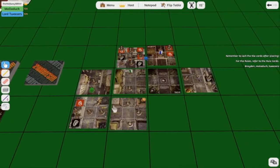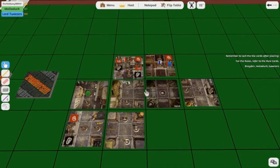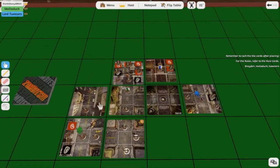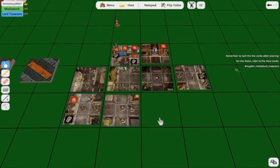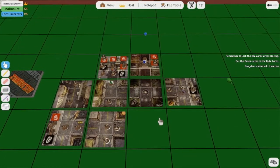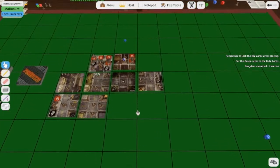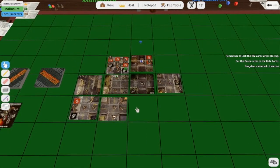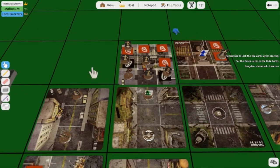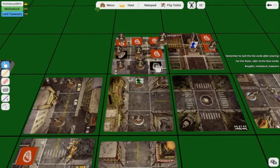I moved one — and then this one. That was two. So there's one left. Tweezers moved two, then I moved one, then Tweezers made the third one. No wait, I only moved two — that was my second one. So he gets to move one more. And I'm gonna — Cameron's going to move here. He's got a fucking barricade out front of that place.